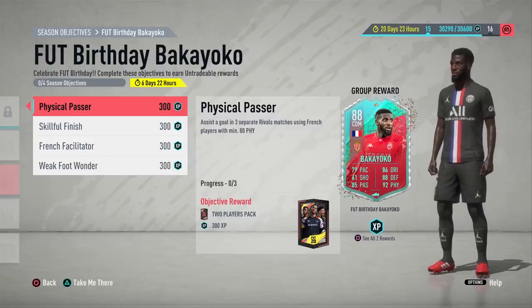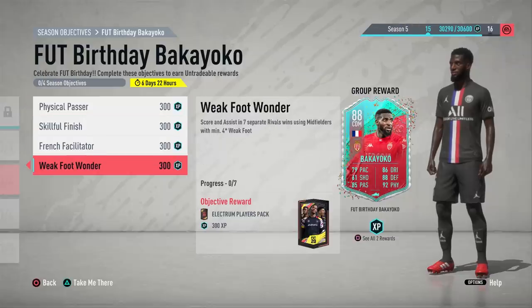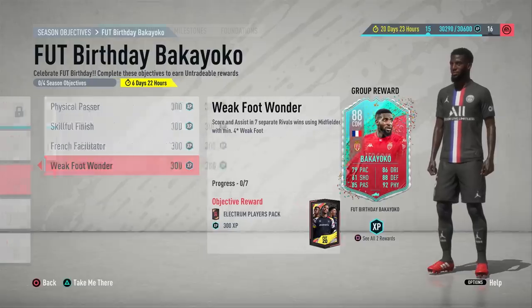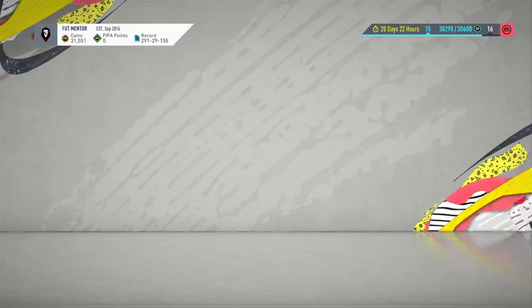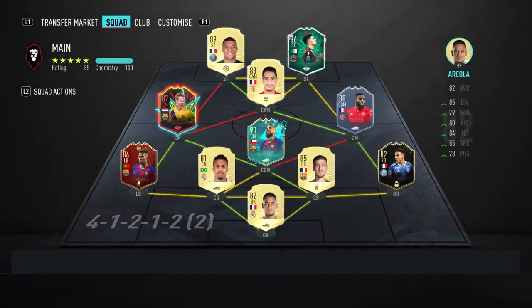This Bakayoko Foot Birthday weekly objective is only available for one week, so make sure you get a head start. You definitely don't want to leave it to the last minute, especially since the last objective will get very frustrating. There are very few players available in this specific position from League One and French with a very strong link to Mbappe and Ben Yedda.